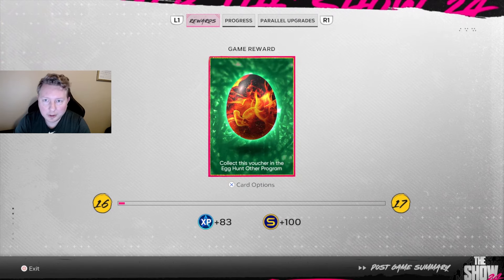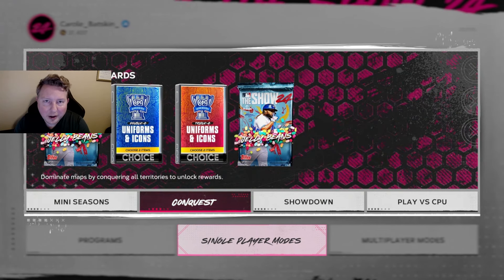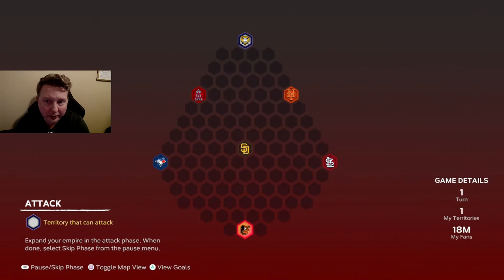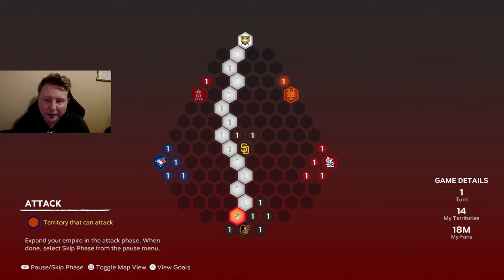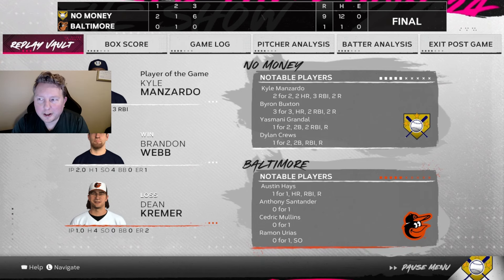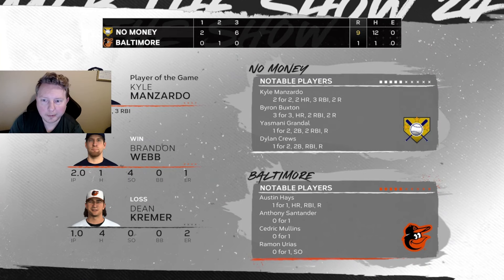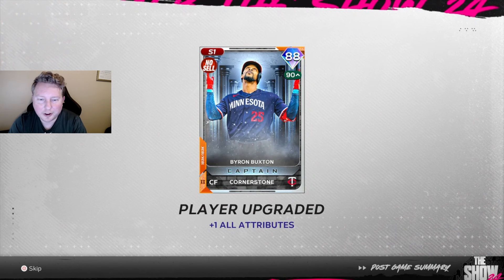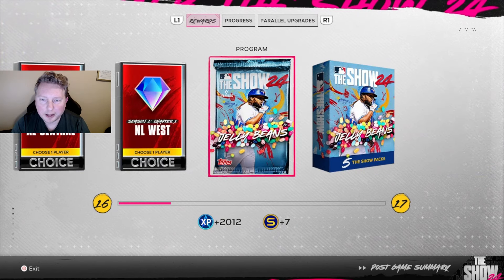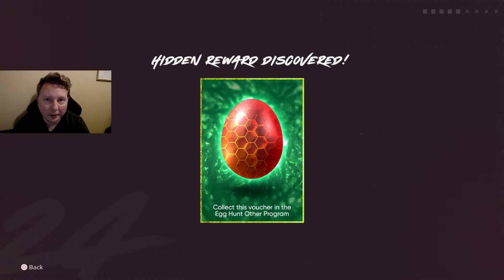The third egg - the one that's going to get us that top-tier lefty reliever Aaron Bummer - we go into the Egg Hunt conquest and go straight down to the Orioles stronghold. You get the egg by beating the Orioles on this map, so we're just going to play that one game. We got there with five fans left, so when we play the stronghold it's going to be on All-Star. The Orioles go down nine to one and that gets us our third egg, Aaron Bummer from the program, and Byron Buxton parallel two already - plus tons of team affinity progress, AL Central, NL West packs, and some jelly bean packs.